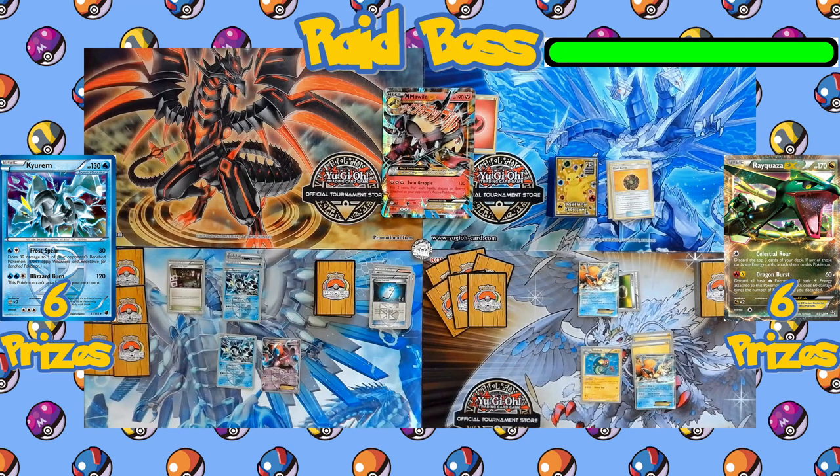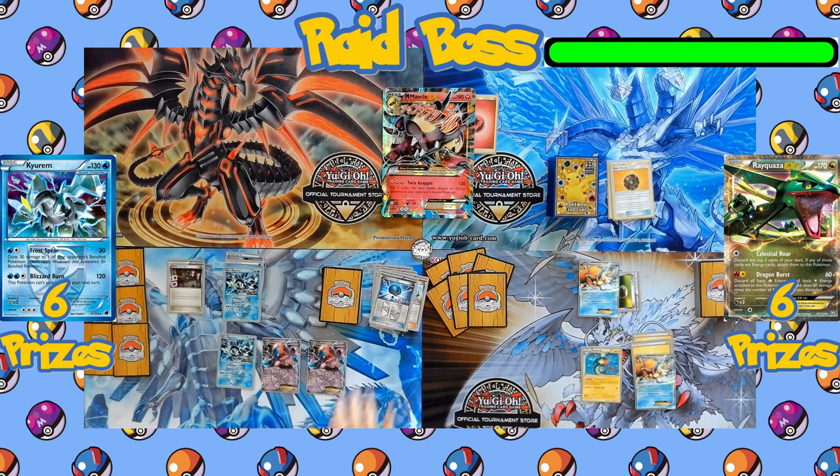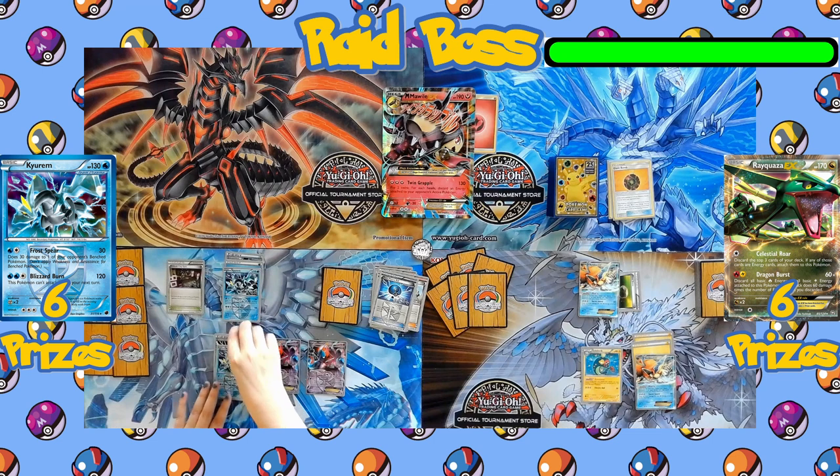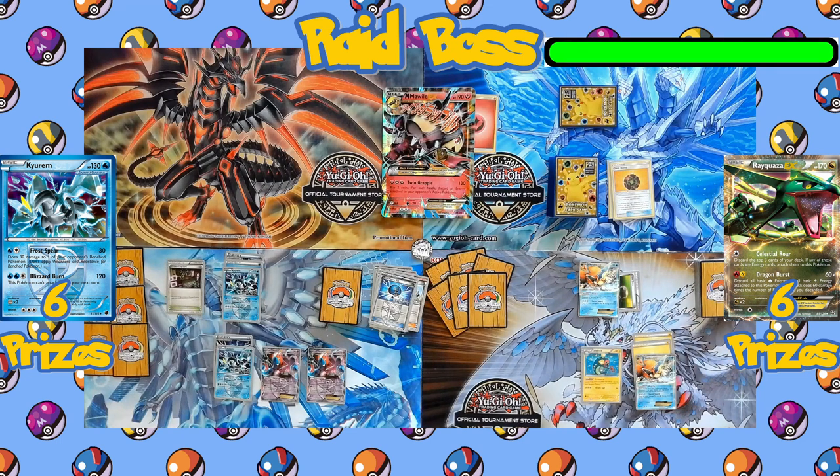Turn passes back to the Team Plasma side. Deoxys is put on the bench, followed by Supporter N, letting the player shuffle their hand and draw 6 brand new cards — one card for every prize remaining. A Team Plasma Ball searches the deck for another Deoxys. Deoxys comes with the ability Power Connect, increasing the attack power of all Team Plasma Pokémon by 10 per Deoxys, so now Kyurem can hit for 50 damage with its first attack.